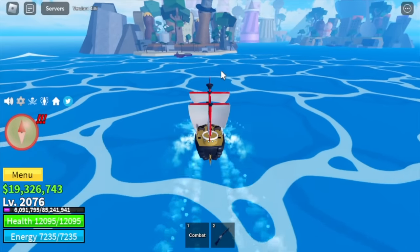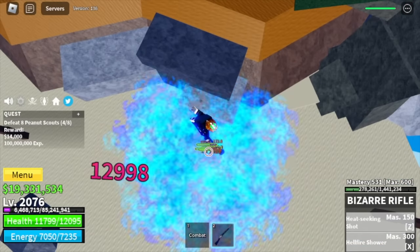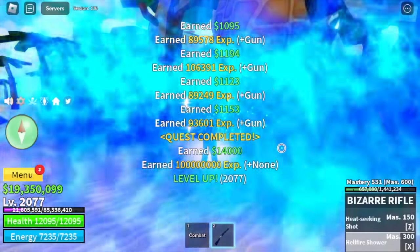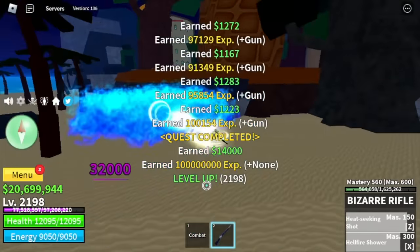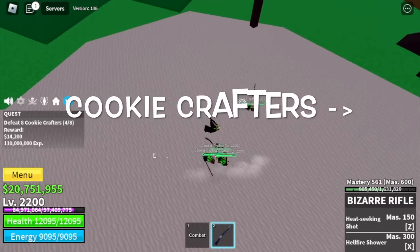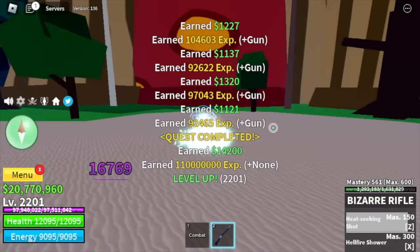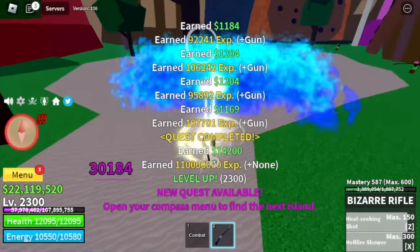Next up: the Sea of Treats. Target is the Peanut Scouts. We're gonna grind here until level 2,200. My rationale: they're near the quest giver, they spawn really fast, and they're easy to defeat. Next up: Cake Island. Defeat the Cookie Crafters until 2,300. These mobs don't have long-range attacks and as a gun user, you are their weakness.